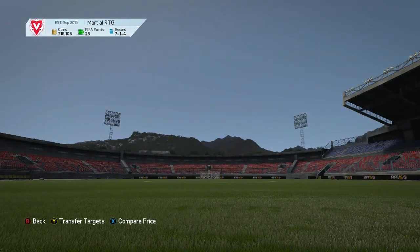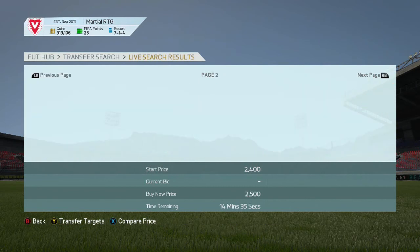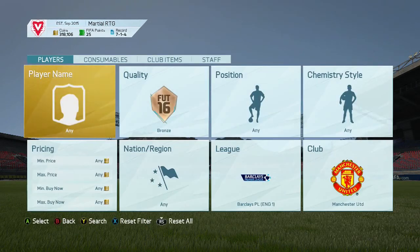We get bronze for the first one - it's going to be Varela. There seems to be a lot of Varelas - it looks as though someone's trying to price fix. But yeah, we'll get Varela in. Then for the next one we get gold, and we're going to get Valencia.